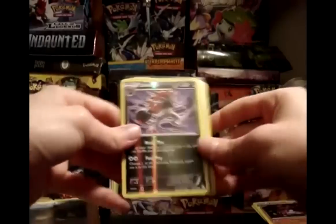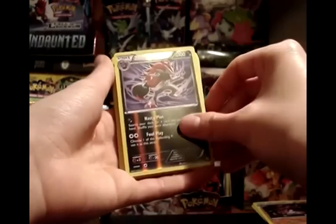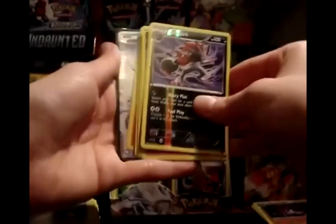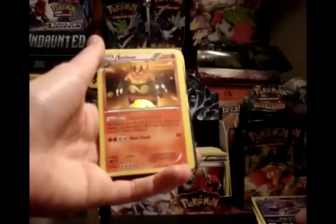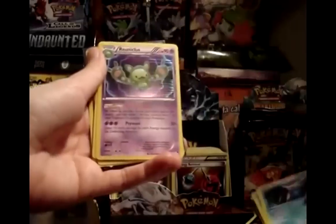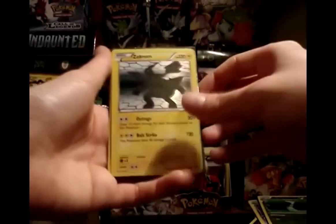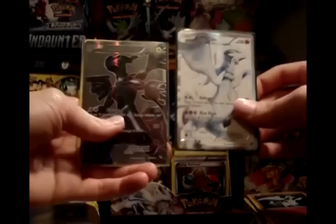Here are the things I'm probably going to keep: Reverse Zoroark, Ability Emboar, Ability Serperior, two Ability Samurots — that was epic — Reuniclus (still up in the air, but the ability is pretty awesome), Reverse Ability Serperior, Hollow Zekrom, Reverse Hollow Reshiram, regular Hollow Reshiram, and the two ultra rares — Reshiram and Zekrom. I just love the artwork on these cards — they're beautiful.